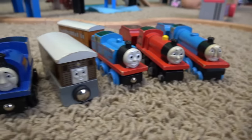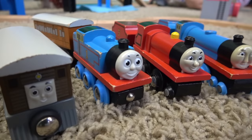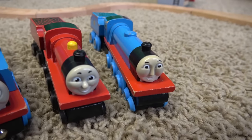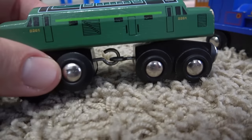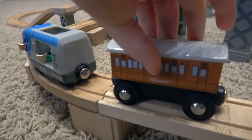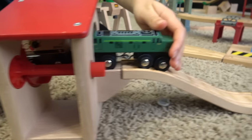Here's some of our Brio Thomas and Friends engines: Sir Handel, Toby, Thomas, Clarabel, James, and Gordon. These are really unique pieces. And D261, the Class 40 — I like this, he's got those hooks in between his wheels. I forgot all about these guys. So we've got Clarabel and D261, the big Class 40.